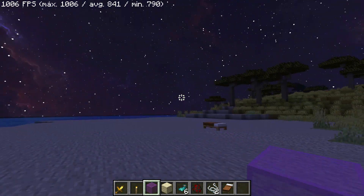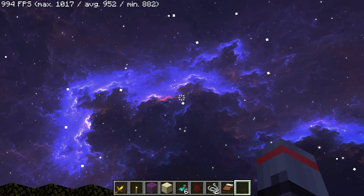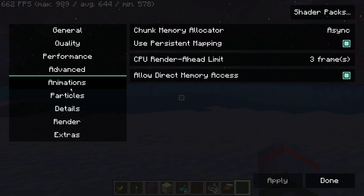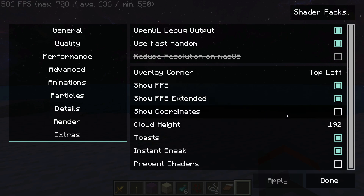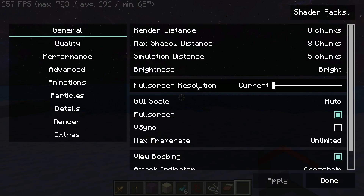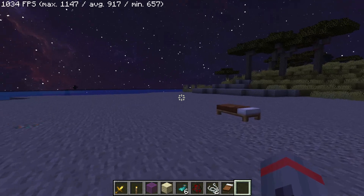We also have the custom sky - I've got the Fabric Skybox mod installed and there's a really cool looking sky that we can enjoy, similar to OptiFine. Now we can enjoy this on Sodium and Iris Shaders. Going into options, I am running Sodium - I've got Sodium and Sodium Extra installed. With Sodium Extra I have extra options like animations, particles, FPS display, and coordinates. Clicking the shader packs button lets me enable or disable shader packs - just drag a shader pack zip file into the folder and enable it from the list.